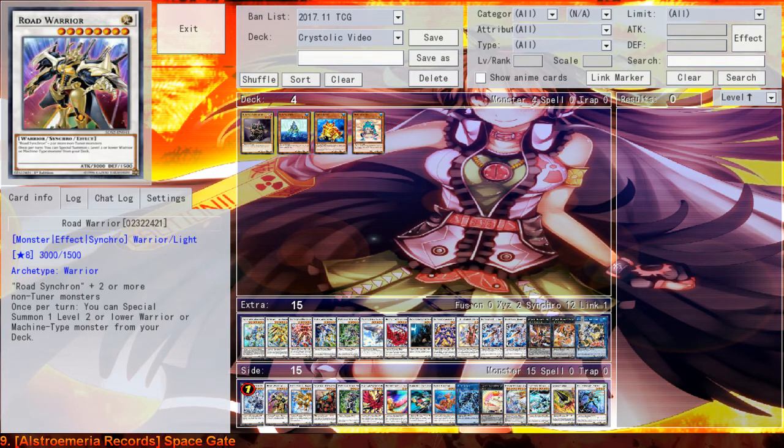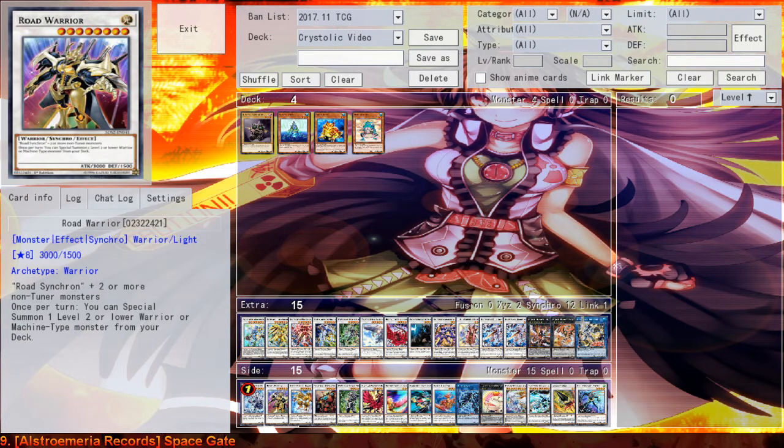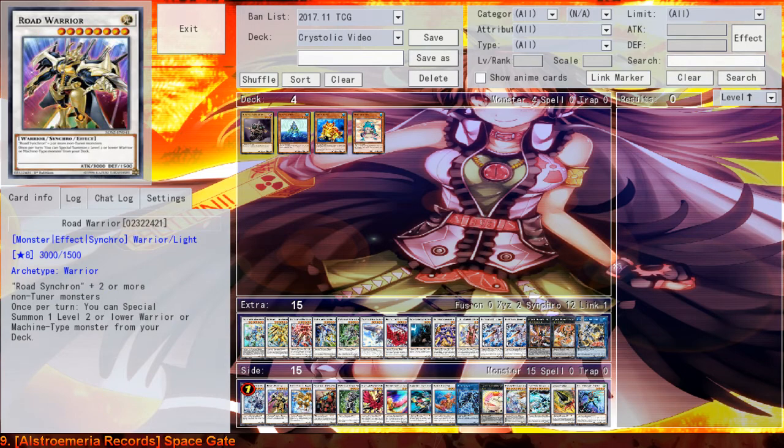Next up, we've got Rope Warrior. The only reason to play Rope Warrior is basically to let Stardust Warrior float into something. It's a 3000 attack body, and if it survives you can special summon a Siegefire from the deck, which opens up some combos. I wouldn't recommend playing it other than as float material — for that purpose it's pretty good, but otherwise it's just okay.